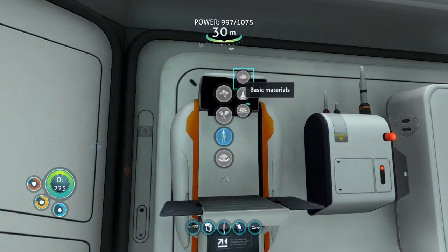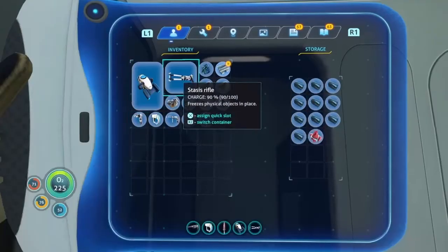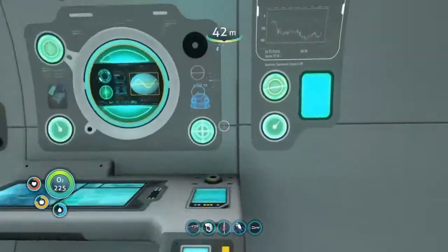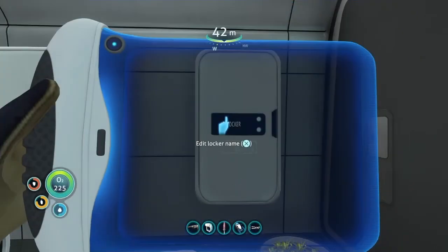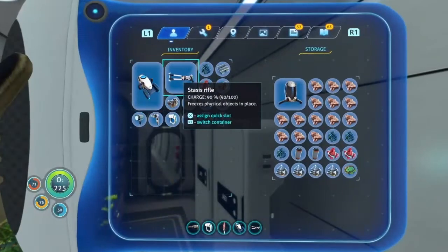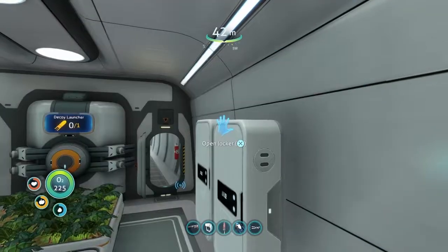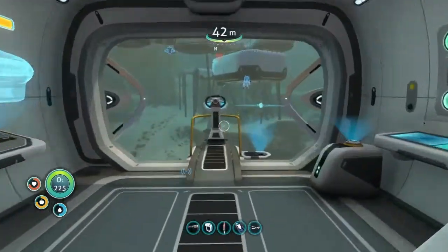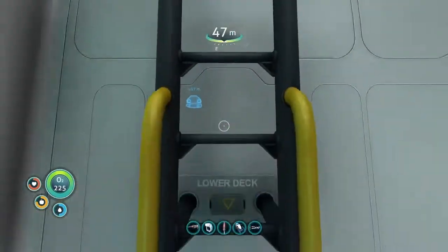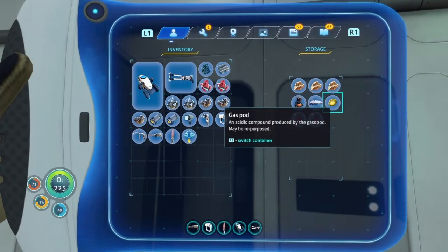Now I need two rubies, which should be in the cyclops. That's good — got the first one. There's nothing down here apart from that single piece. Let's check up here — just a battery in there, not good. These two lockers though — wow, there's tons in here! Perfect. Also grabbing two magnetites since I think I need that for the depth module for the seamoth. 43% power — not bad.